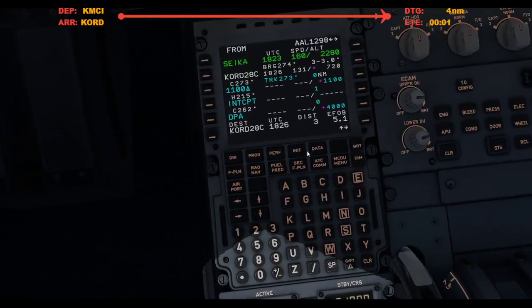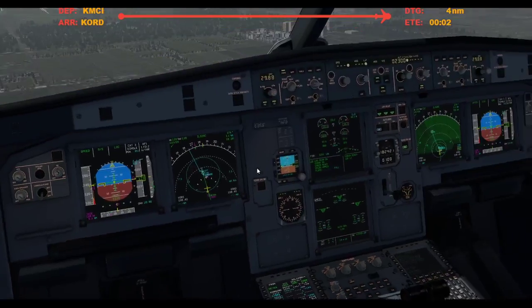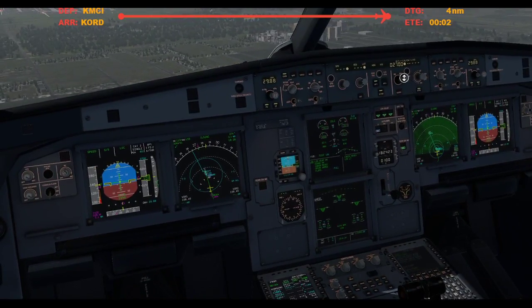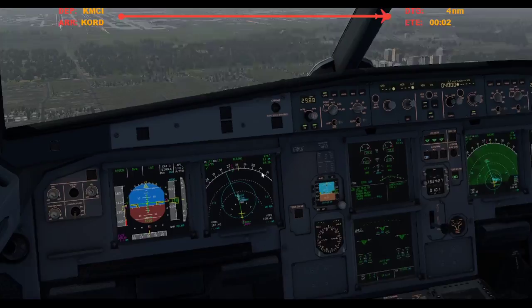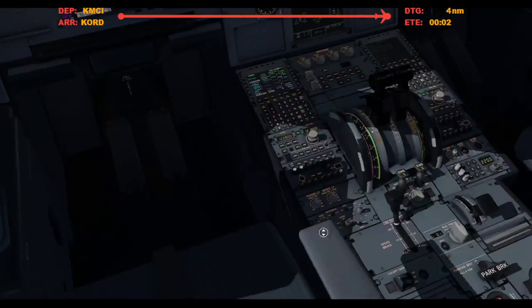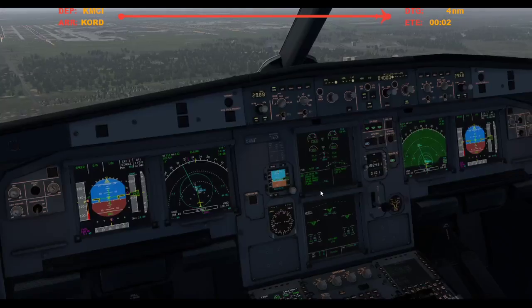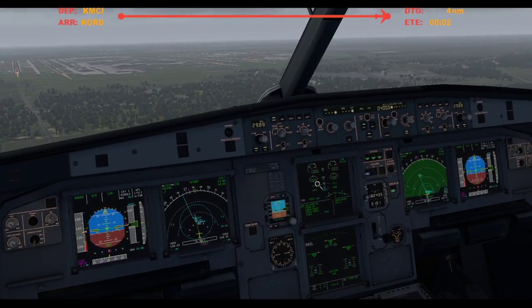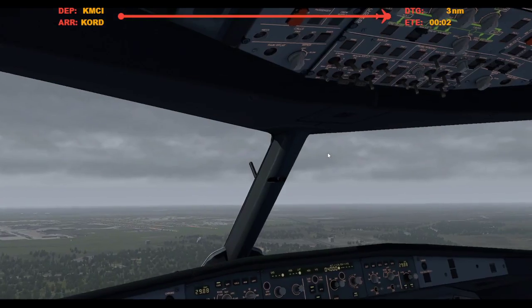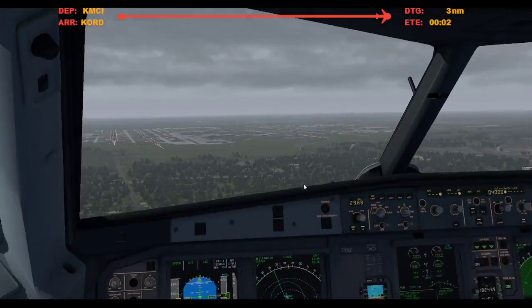Alright, go altitude 4,000 feet. Here we go. Speed brake armed, auto brake low, gear down, three green, flaps three, and landing lights are on. Cabin's notified.